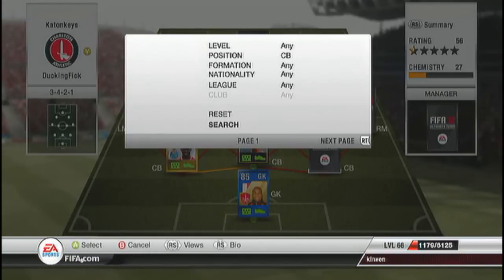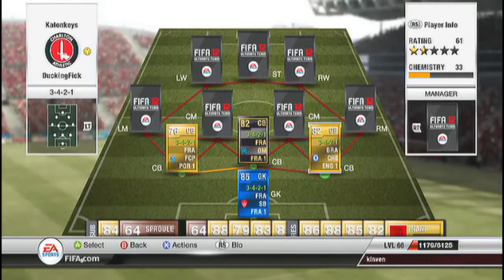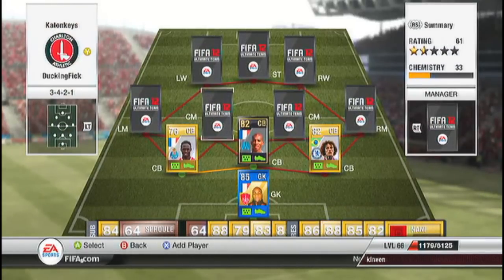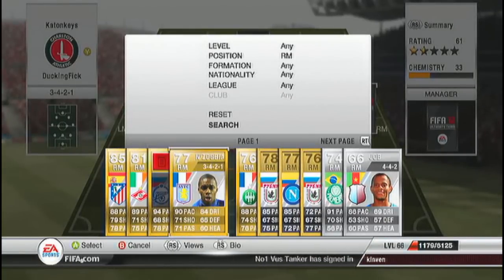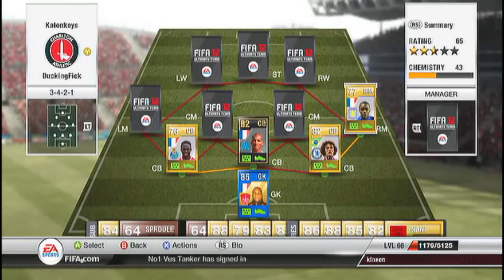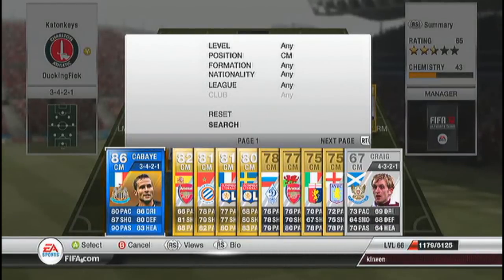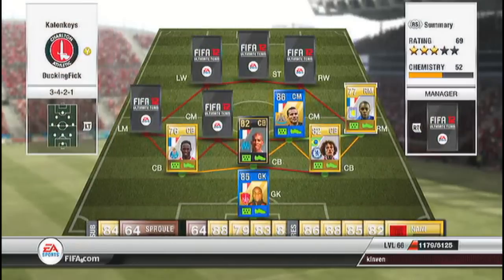The other centre back is actually David Luiz, but he doesn't get 9 chem, so you can put Sako in there. Yeah, he sits there nicely — amazing stats, picked him up for 2.5k, very good player. At right mid we have Zogbia — you can actually put any Premier League right mid there and you'll definitely get 9 chem. The Brazilian lad David Luiz will always get 7.